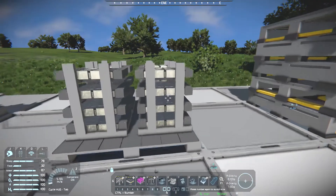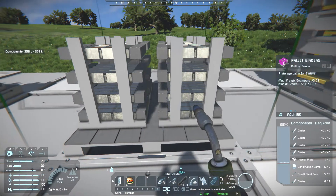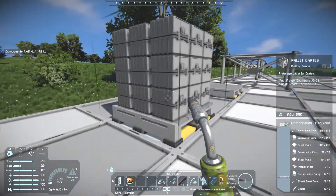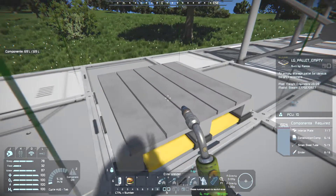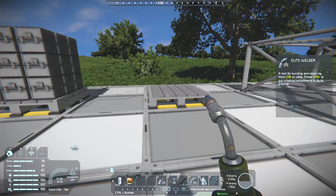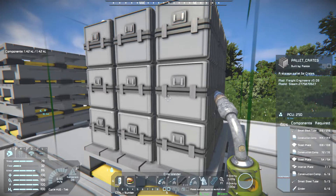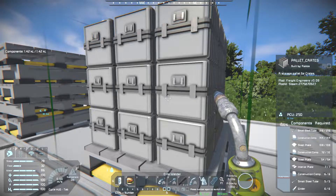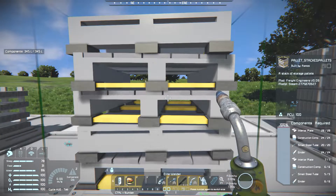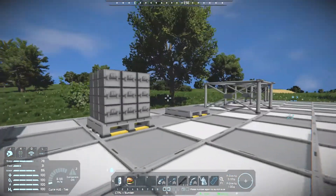You can just plop one of these down and use it to store all the different items that you want, and hopefully in the future they'll add more. At the bottom it needs seven interior plates, six construction components, five small steel tubes, and six girders — that's just the price of a pallet. So you can build a bunch of these. When you want to store the three items that are currently available, you simply grind it up and plop it down. We'll see how this block is developed in the future. That's all of the large ship blocks available in this mod.